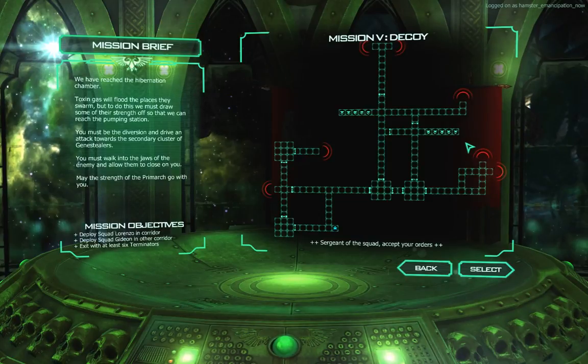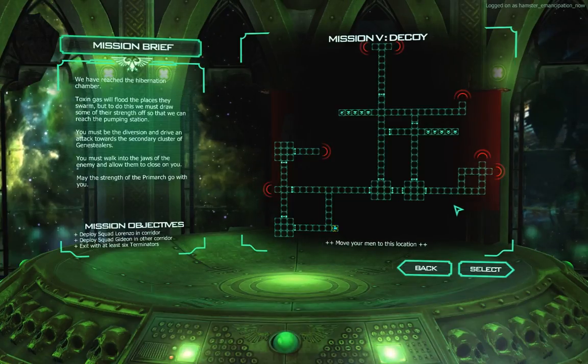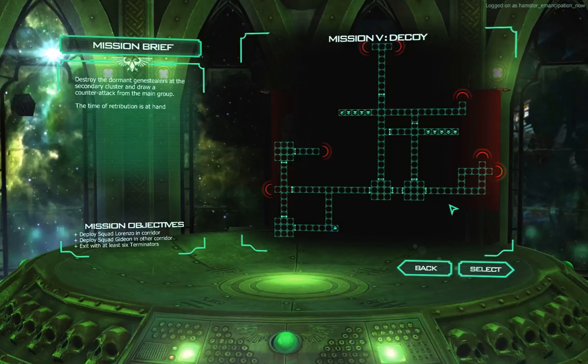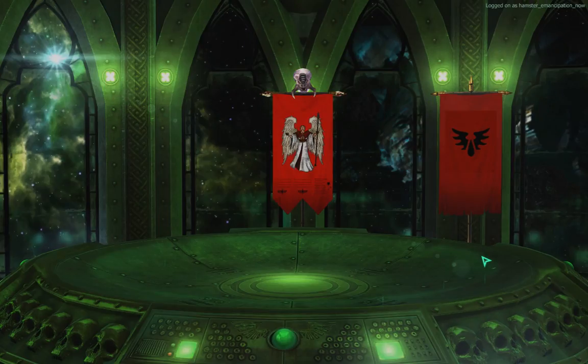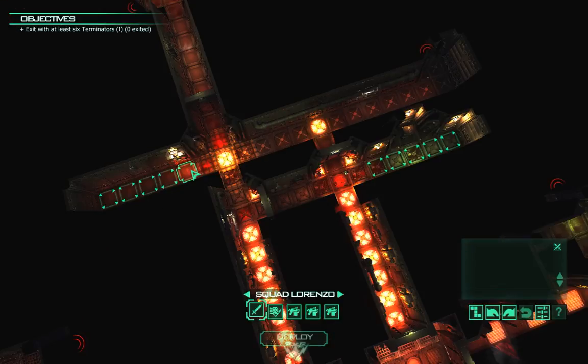The sergeant of the squad accepts orders. You will deploy all terminators here, and I shall predict the enemy approach. I can see them on the map. Move your men to this location — destroy the dormant gene stealers at the secondary cluster and draw a counter-attack from the main group. I just have to get here; I don't have to do anything else. They keep telling me about gene stealers needing to be destroyed but I don't see anything in the actual mission brief. This looks like a pretty difficult mission, to be honest — a little daunting.